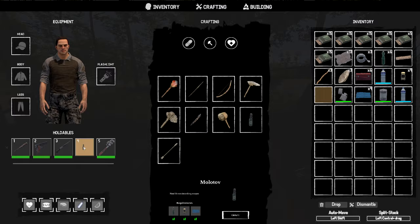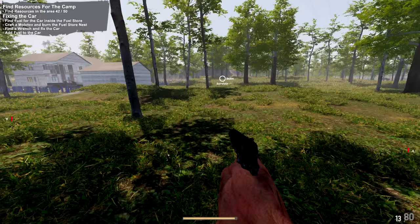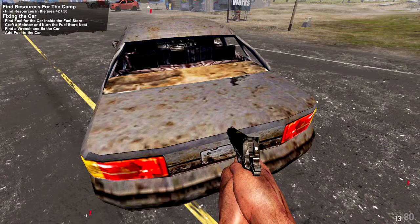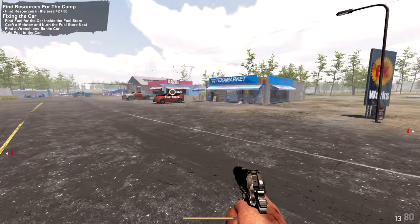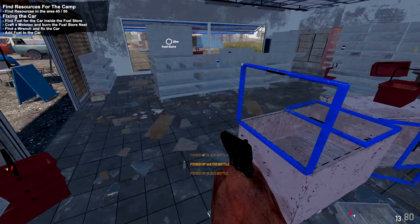I have the wrench. A Molotov takes a glass bottle, alcohol, and cloth — I just happen to have all of those. Crafted, putting it in slot four. Luke is our first survivor. There's another survivor way over there. Found a med kit — restores 100 health. I'll take that. So far not too bad at all.